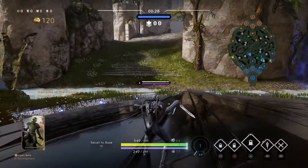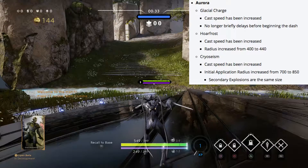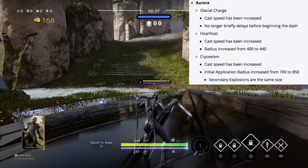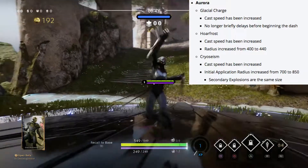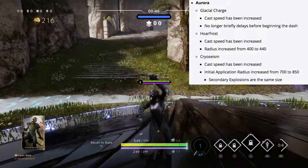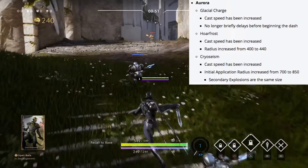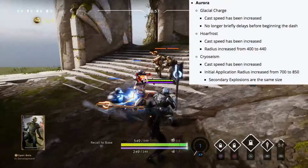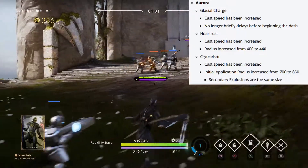Aurora is getting a couple of things changed. Her glacial charge cast speed has been increased and it no longer briefly delays before beginning the dash, so it will allow her to either escape or catch up faster. Horror frost cast speed has been increased and the radius has been increased from 400 to 450 units.